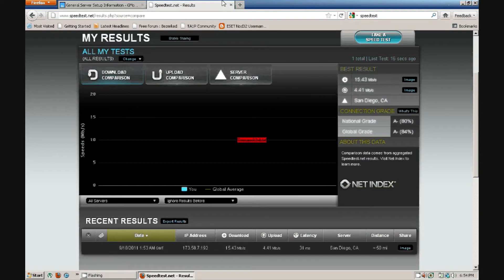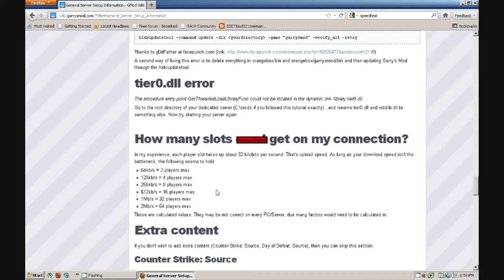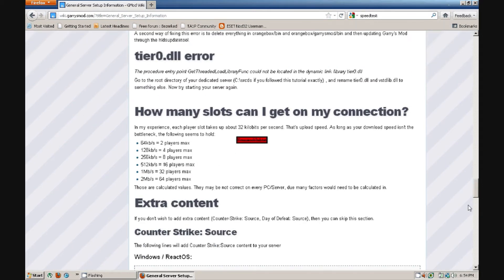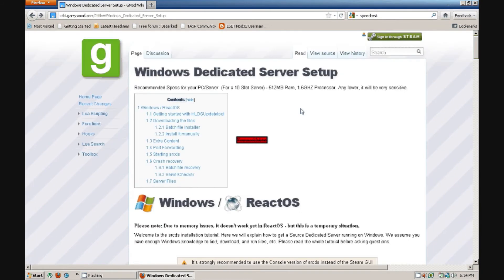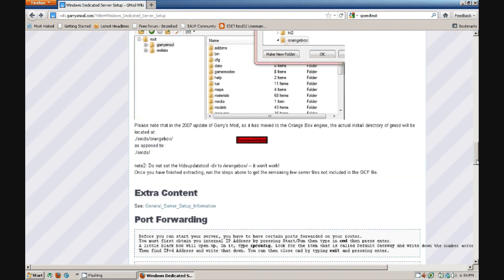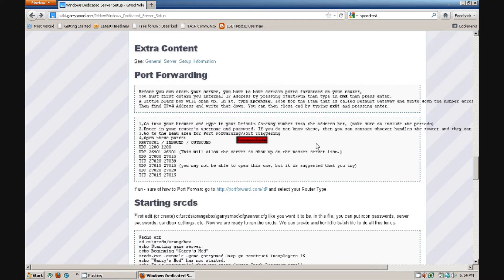I got 15.43, so I'll be able to run like a 128-slot server. If you have like a friends-only server, you'd probably pick one of these smaller options. Your recommended specifications for a 10-slot server — make sure it at least meets that. If you're at like a 32-slot or whatever. For port forwarding, I'll post something in the description showing my port forwarding video.